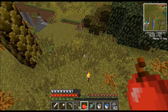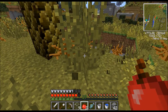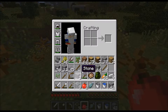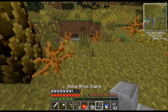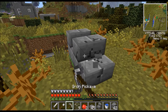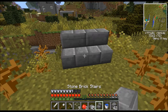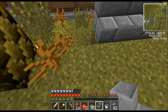Okay, so then we're going to create a bridge beginning right here. I'm going to mainly be using half slabs and stairs. The bridge is going to be right here. I do have dirt to place down — there, okay, the dirt.